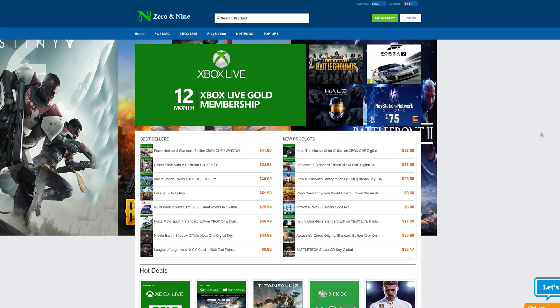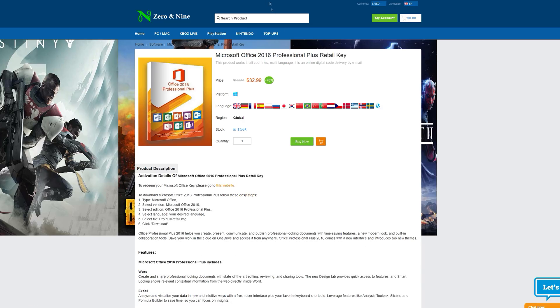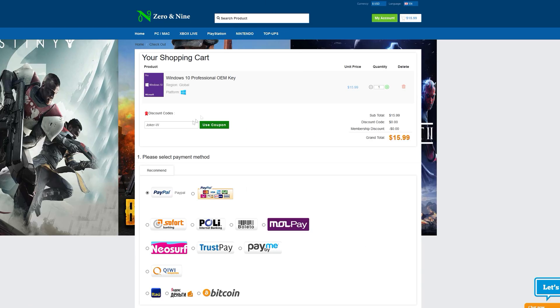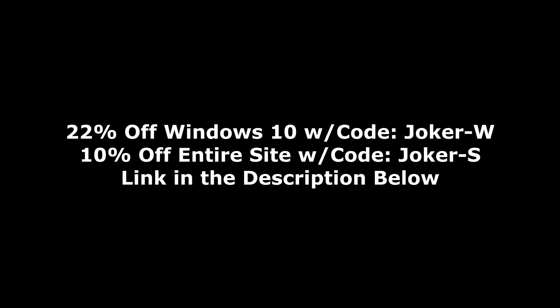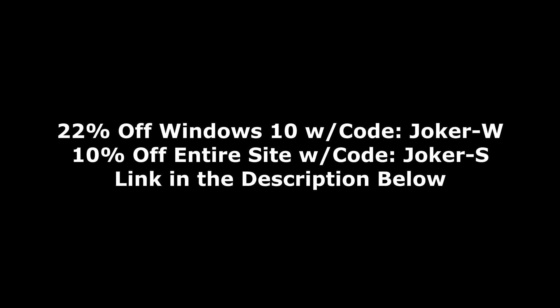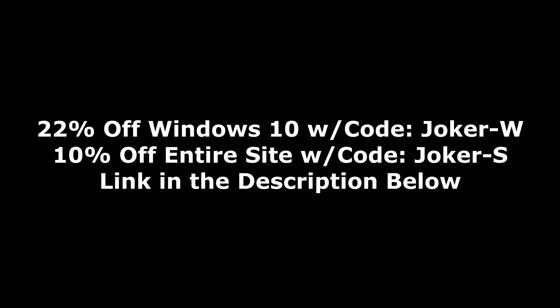Today's video is brought to you by ZeroN9.com, where you can save money on PC games for all of your favorite platforms like Steam, Origin, Uplay, and more, as well as software like Windows 10 Pro or Microsoft Office Pro 2016. If you use the code JokerW at checkout, you can save 22% off your copy of Windows, bringing the price down to $12.47. Or you could use the code Joker-S at checkout to save 10% on the entire website. Please check out the link down in the description below.